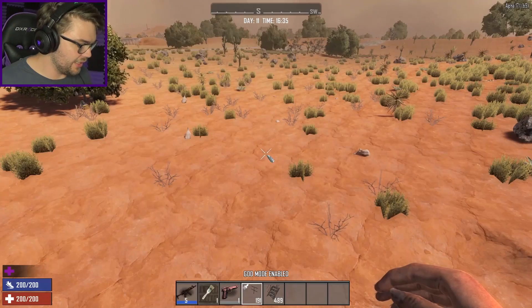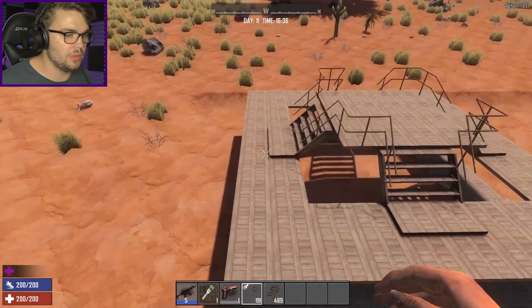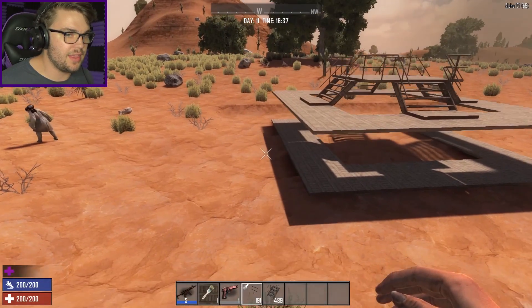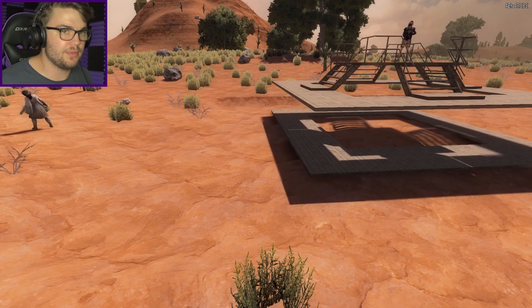I know it doesn't strictly line up with my whole early game materials only kind of thing, but I needed to put some poles on there to make it look all nice and aesthetic and symmetrical — because symmetricality matters and aesthetics matter as well. So with that, you can have your little platform up the top to make it nice and safe for you with all the zombies running around down below. So if I spawn in a couple more Arlenes, let's get a bunch of them out there and see what she's doing underneath.